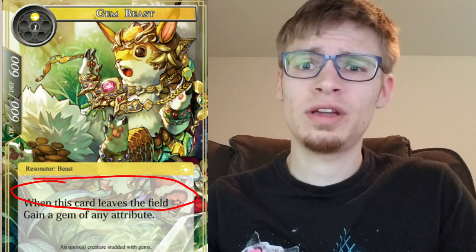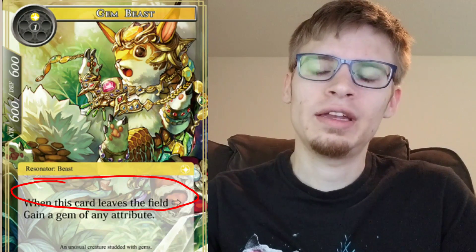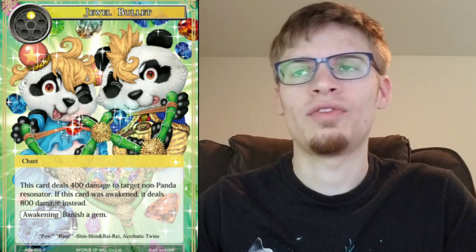This deck list was made before the entire set was spoiled, so there are three cards I would look at adding. First is Gem Beast, which is a two-cost 6/6 where you gain a gem of any attribute - really good for gaining any gem you want, not just a light gem, and 6/6 for two cost isn't too bad.